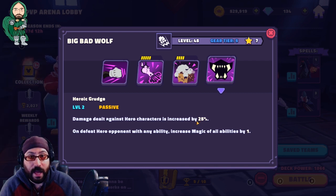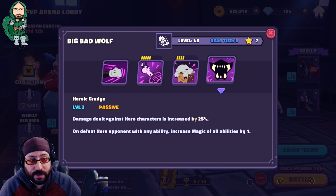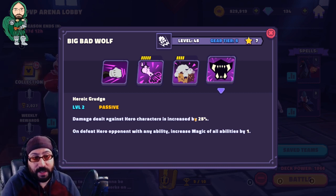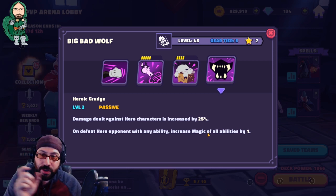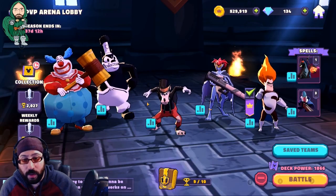He does not like good guys. Since many characters are heroes, he's going to be really good at farming even that team from the previous video. He's a great character in a PvP arena team or in your Sorcerer's Tournament team to counteract people using a very hero-heavy team. As part of the Downtown Villains team, truly phenomenal. Also, whenever he defeats a hero, he increases the energy of each attack by one. So if he defeats a hero with an ability, the next ability comes faster. He just hates heroes and loves murdering them. Big Bad Wolf — one of my favorite characters in the game, probably one of the top five.